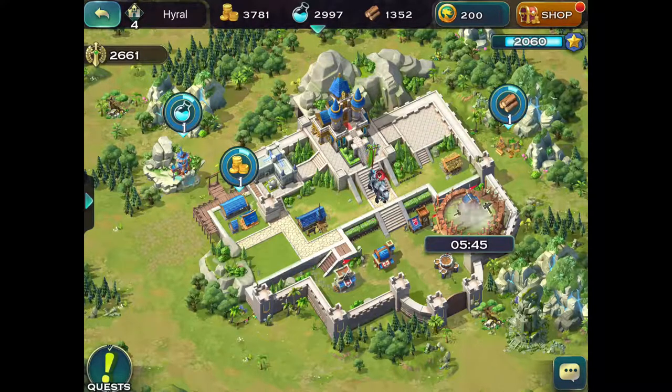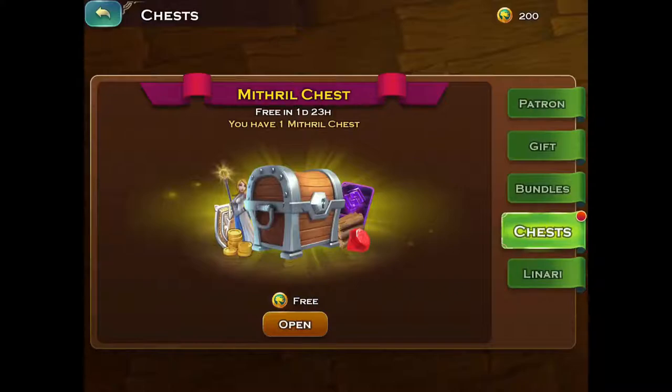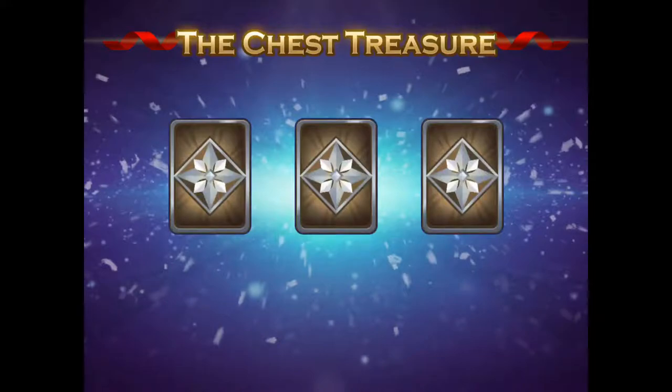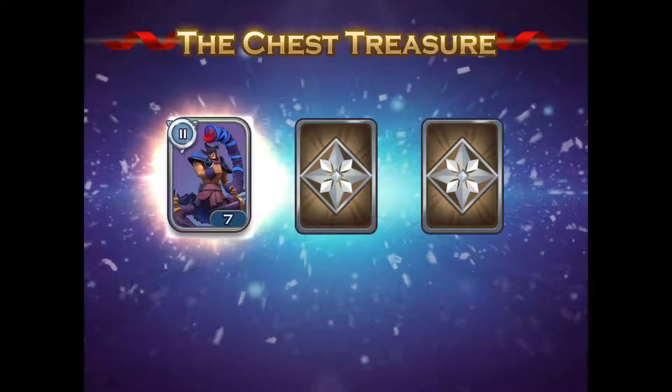Meanwhile, you can see there's a little red dot up in the shop. I think that means I have a chest ready, so let's go get a chest. You get one of these guys every two days or something like that? It says open, it says free - so that's my favorite price. Chest treasure, let's see.